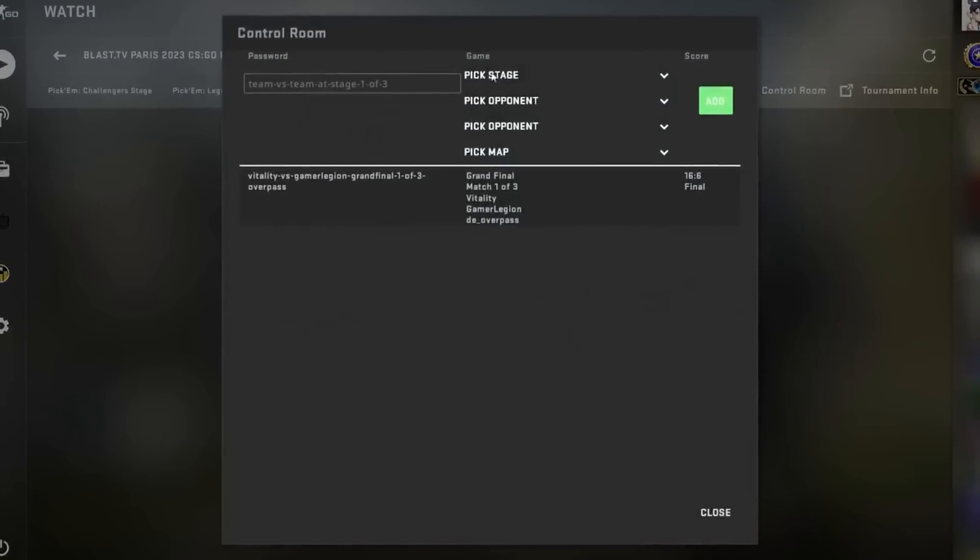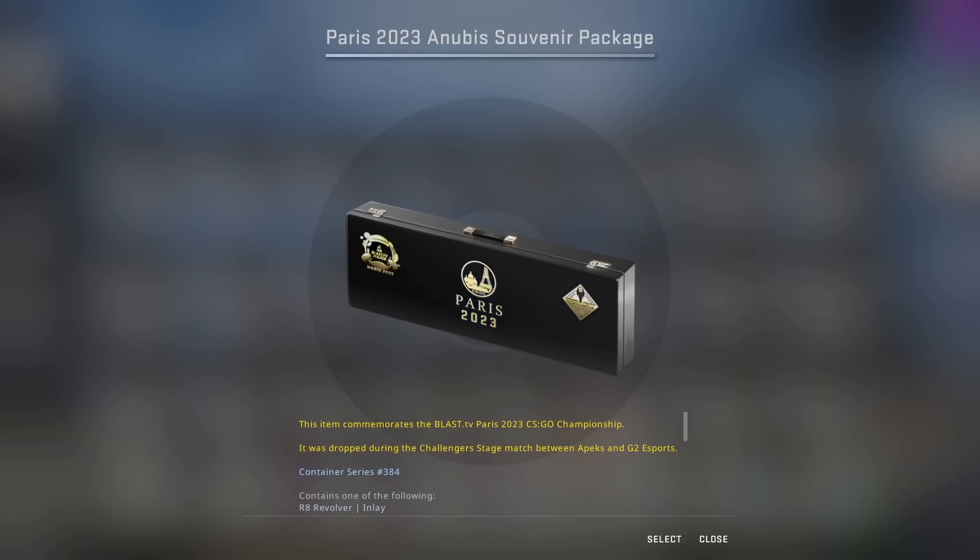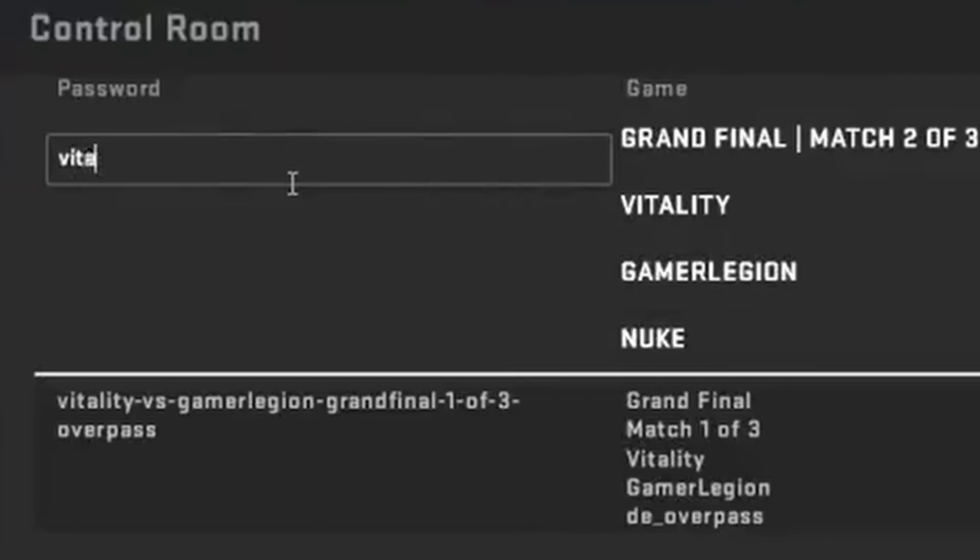This is what the control room looks like, which is where the major organizers go ahead and choose the map winners and allow for the souvenirs for each map to go live. This screen is even rarer than the other one, as the only way to access it is through a password.